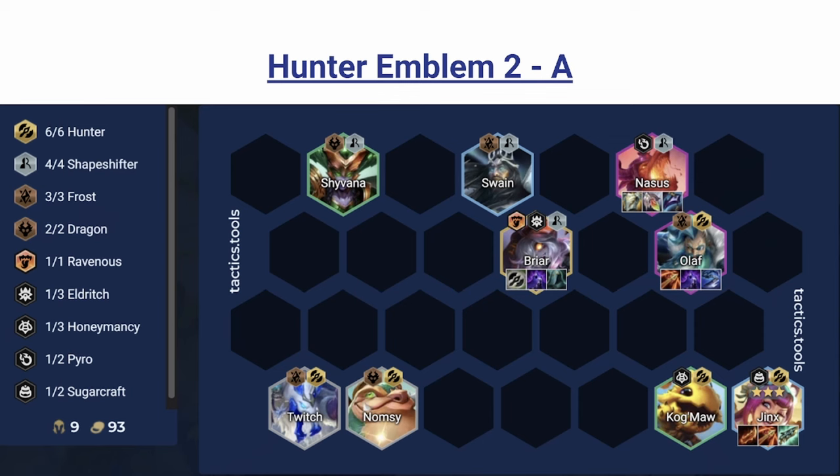With 6 Hunter you have a lot of AD, so there's no need to put AD items on your carries. People caught on that Runaan's is best in slot on Jinx, but because you're getting around 110 AD from Hunter you can just go Guinsoo's and Gunblade for healing — that'll have a lot more impact. Hurricane is really nice, Edge of Night keeps her safe, she already has healing and CC immunity so you can get away with some other item. Briar gets a lot of AD for free so she just wants to stay alive and be a menace.